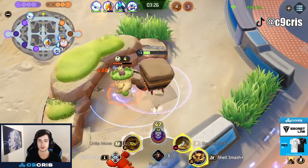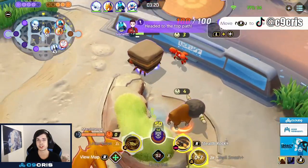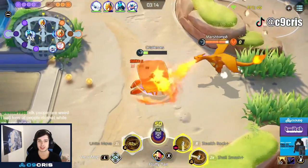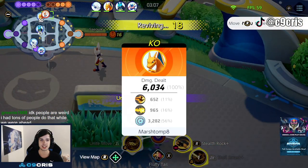Here we see the buffs are up again. Problem is I'm kind of low, but I'm still taking this. I get a bit too greedy. Now the jump pads are up, so people can actually jump into their own jungle. Trying to run away — I still have Shell Smash, I'm very fast, but I tried to juke him a bit with the boost speed but couldn't quite make it, so I actually died finally.